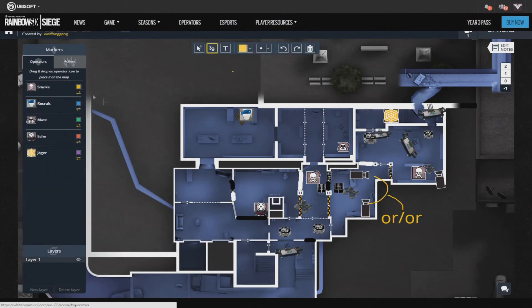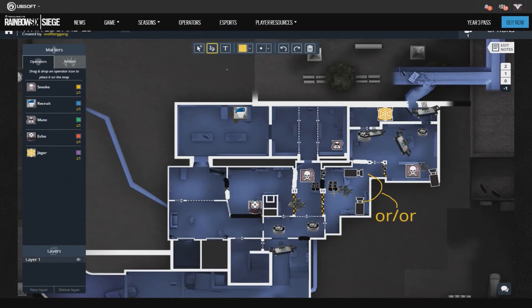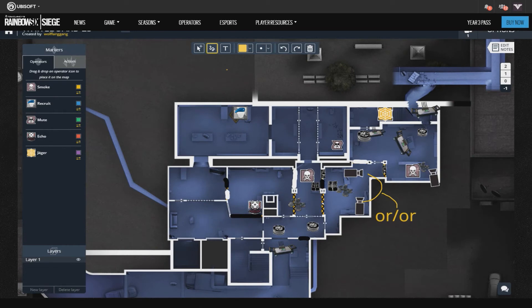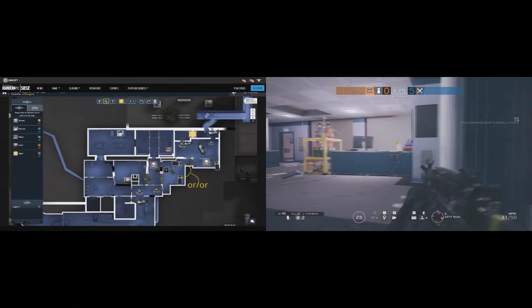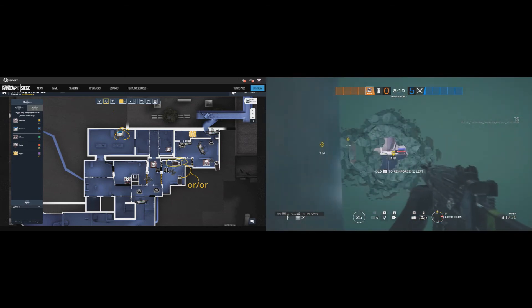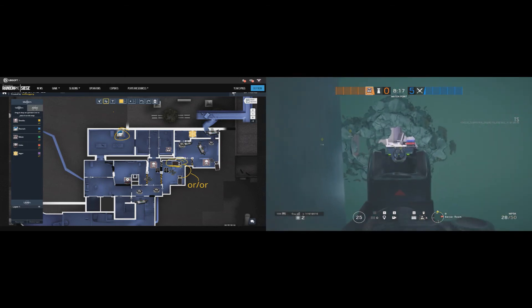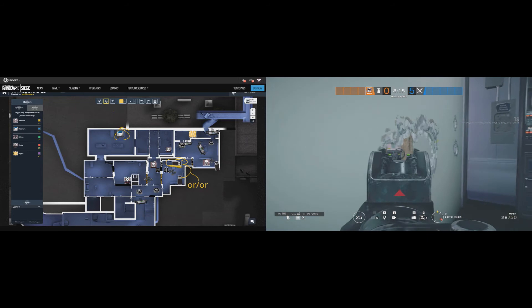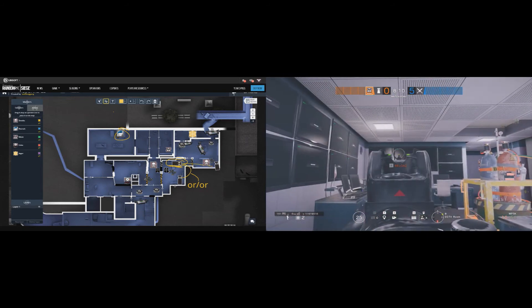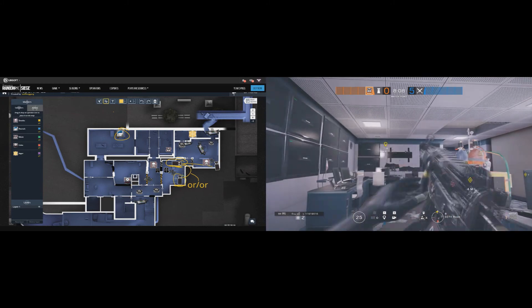For the ban phase, none of the operators are critically needed, as you could replace any of them with stall operators such as Mira, Pulse, Valkyrie, Ela, Lesion, and so on. However, if Maestro gets banned, it is recommended to have a bulletproof camera in CC placed on the spot as shown on the right side. Players from server cannot destroy it unless via explosion, and your C4 can also destroy it — or you could place it on the same spot as the evil eye.